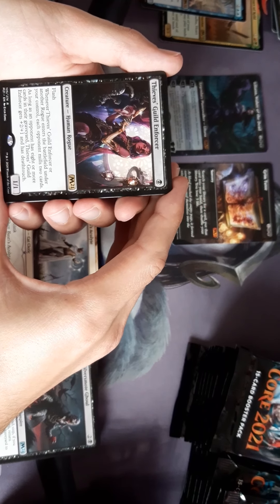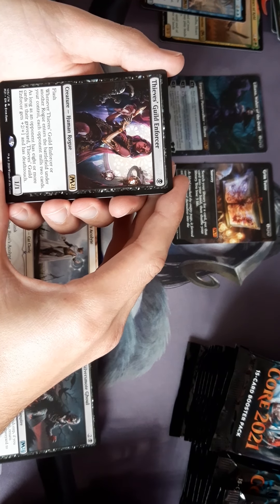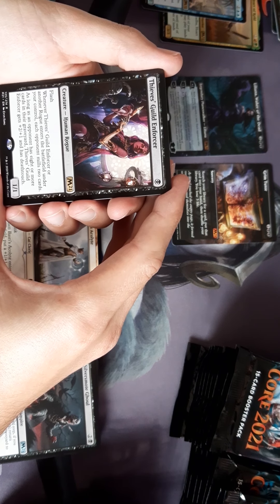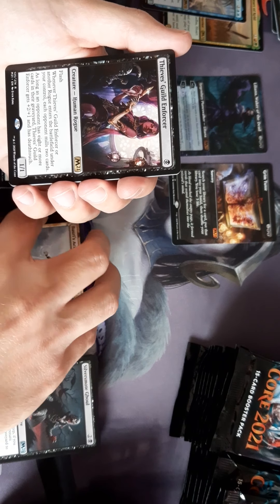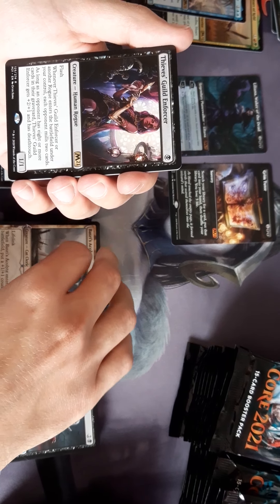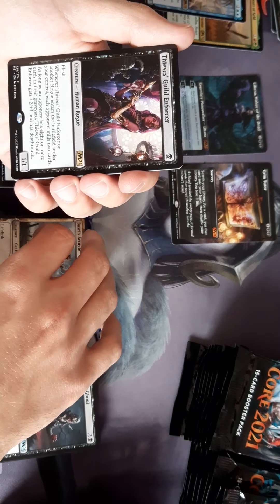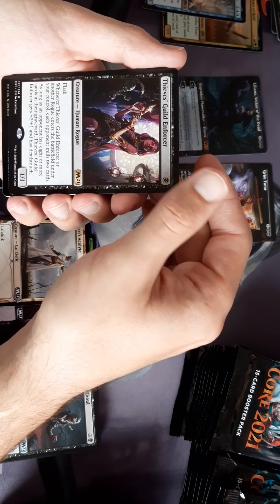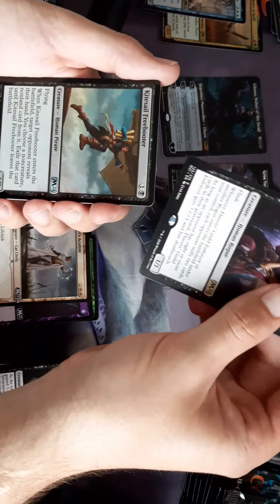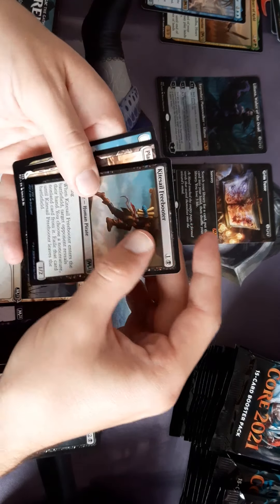+1/+1 counter on each of up to two other target creatures you control. Black Flash — Thieves Guild Enforcer. Whenever Thieves Guild Enforcer or another Rogue enters the battlefield under your control, each opponent mills two. As long as an opponent has eight or more cards in their graveyard, Thieves Guild Enforcer gets +2/+1 and has Deathtouch. Foil!